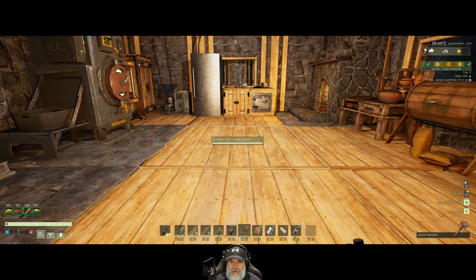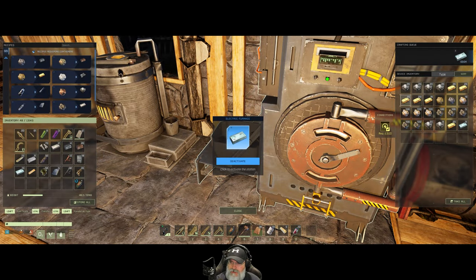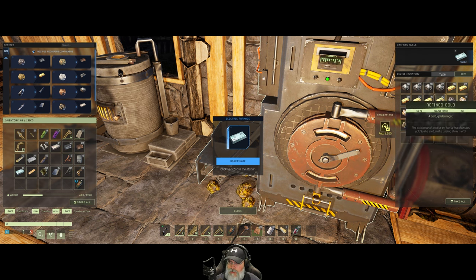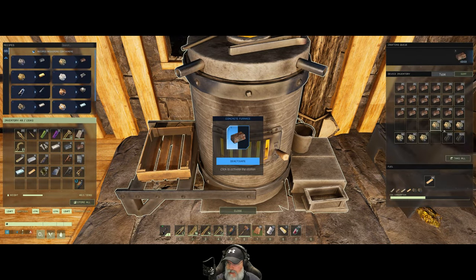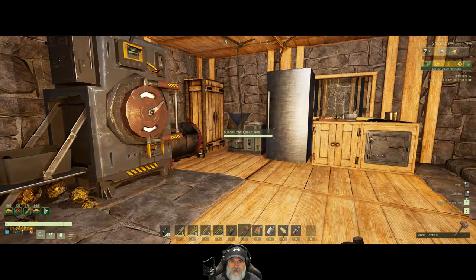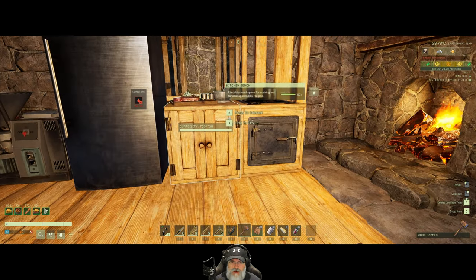We brought back a whole mess of ore from the desert — lots of titanium, lots of platinum, all that kind of stuff — and that's currently cooking up here in the forge. We'll let that keep going. This one is doing copper, so we still have quite a bit of copper going, and then we have our food in here.